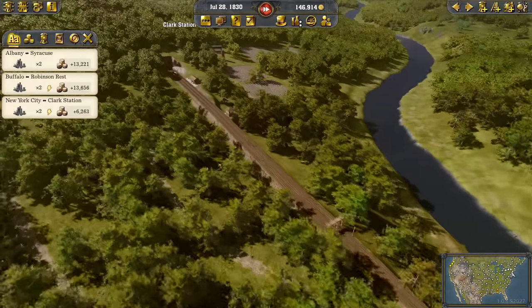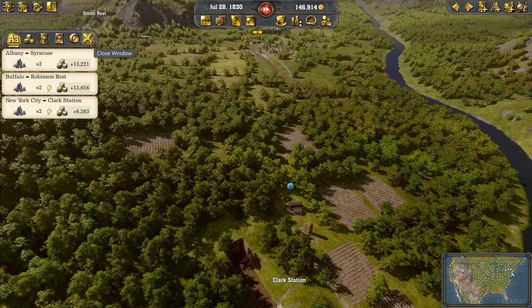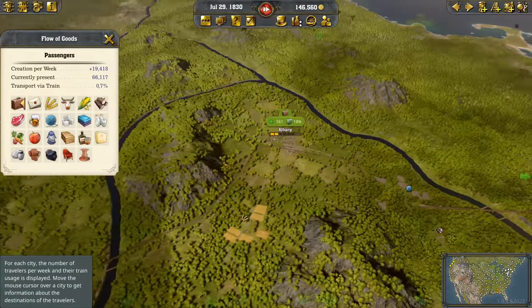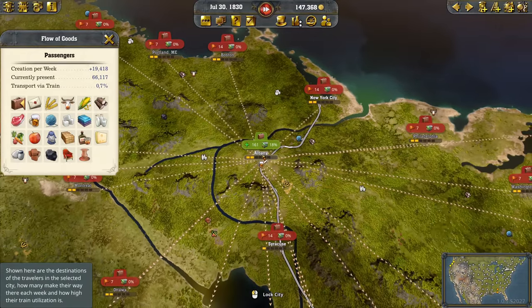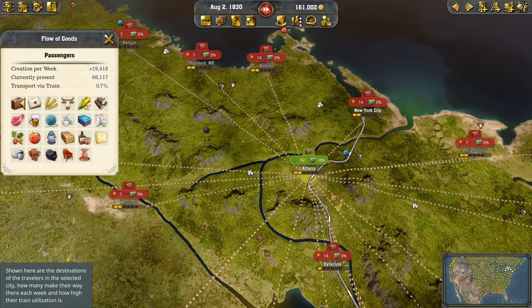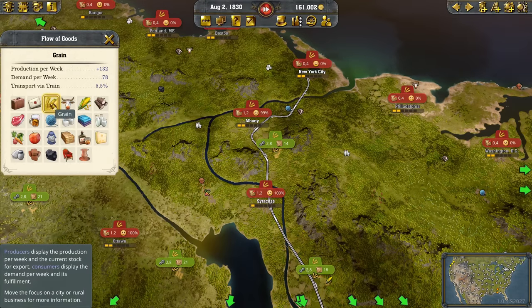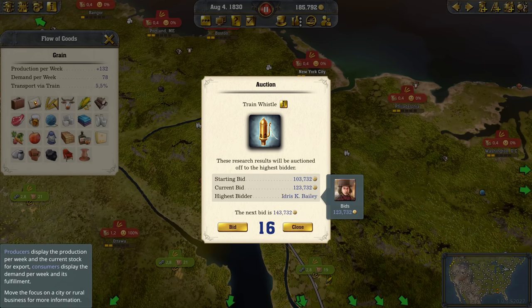For now, let's keep it with a bit of a low profit — hopefully better locomotives will make faster transportation possible. We might also just edit this line a bit for goods. We can also look at the flow of goods, which is really interesting. Albany has connections with quite a lot of cities in its area, and train utilization is at 18% — still room for growth. We can also click on specific goods to see consumption rates. This grain farm produces 2.8 per week, Albany consumes 1.2, and Syracuse consumes 1.2 — meaning we can supply both cities with one grain farm.